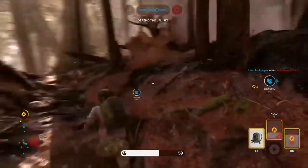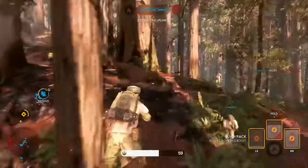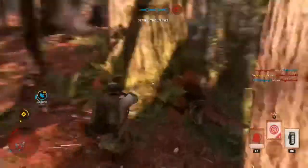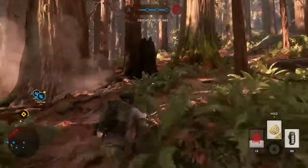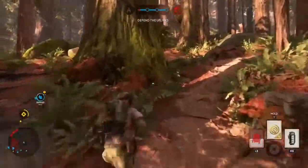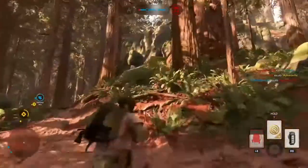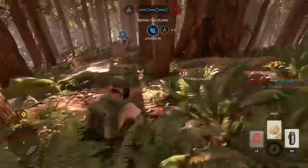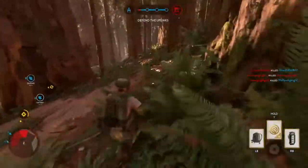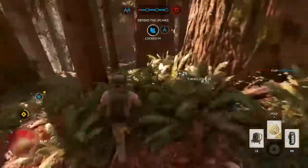Our first loadout is the Kashyyyk Trooper. This trooper was in Episode 3, the Battle of Kashyyyk. It's really good because it's camouflage — they will not see you — and their visors and armor look really badass for engagement or scouting enemies.